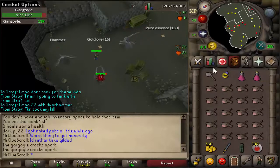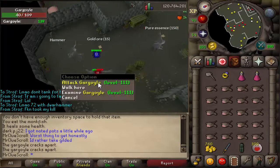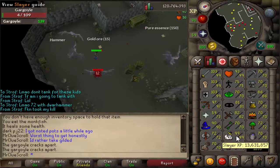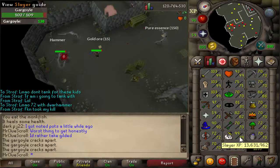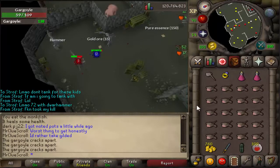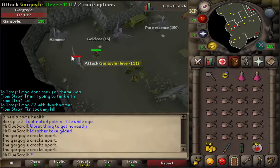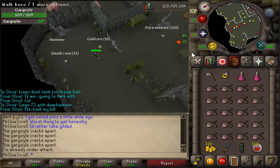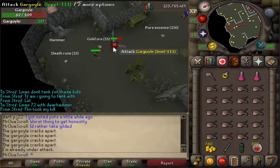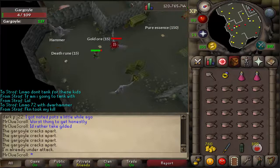Welcome to my new slayer series. I'm going to do a slayer tab for 5 million slayer XP. Right now we're sitting at 13.6 mil slayer experience, so with 5 mil we'll end up at about 18.6 mil. We're going to sell the loot tab and see how much we make. I'll be doing all slayer tasks including boss tasks — if I get hellhounds I'll do Cerberus, greater demons I'll do Zammy. And that's our first superior kill right here.